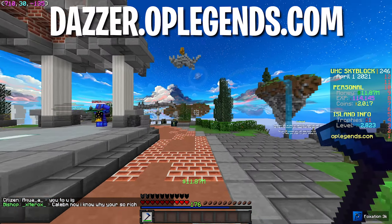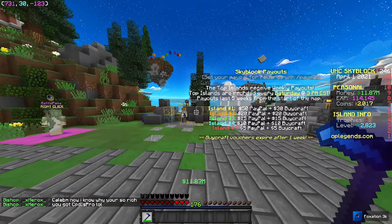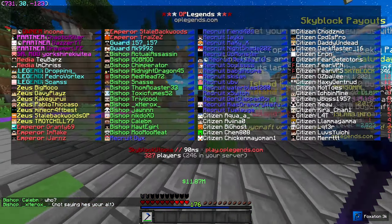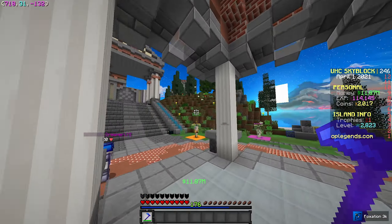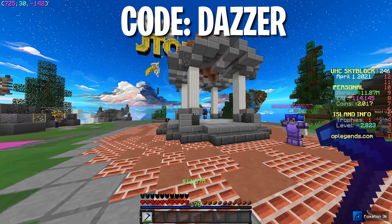We are here back on dazzler.opledges.com. If you guys are new here, make sure you guys check out the server — it's been so, so much fun. OP Ledges actually gave me a code here on the server that gives you guys a free citizen rank. All you guys do is head to the store — link is down below — add the citizen rank to your cart, and then at checkout just put in the code 'dazzler' and you get the citizen rank completely for free.